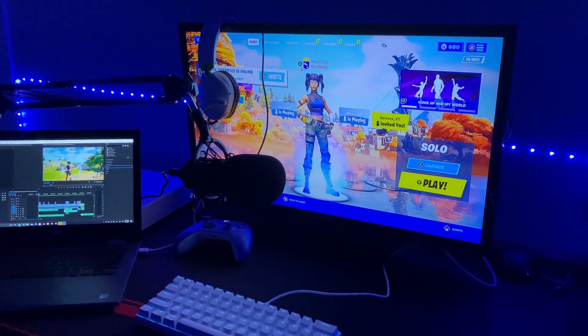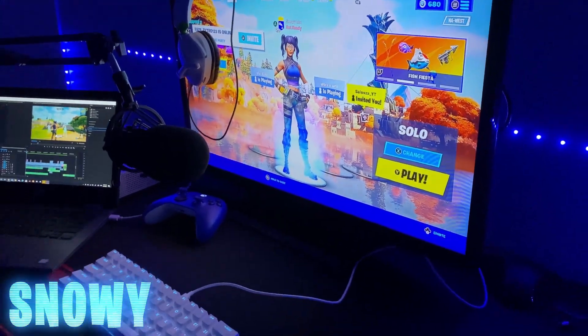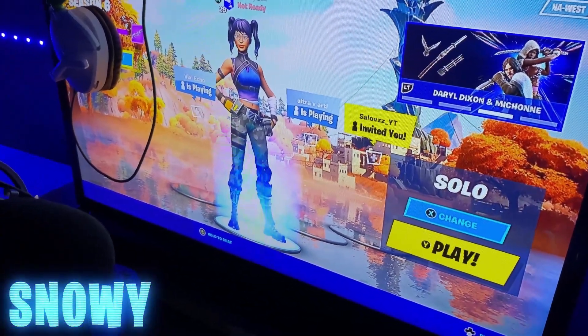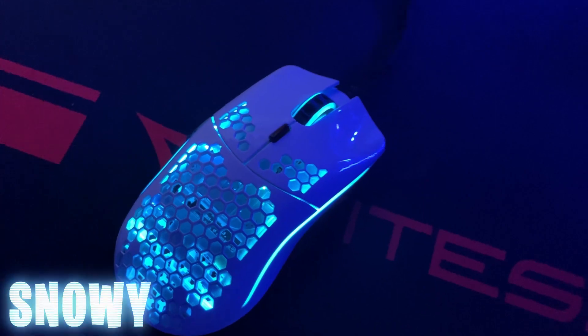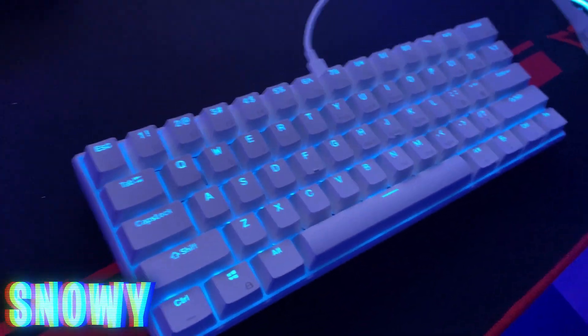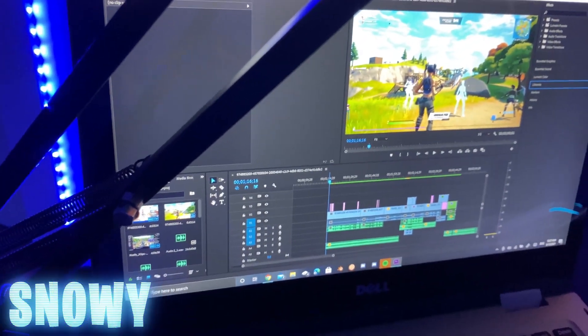Hey, it's your favorite irrelevant content creator Snowy — gonna be showing you guys my setup. I'd definitely have a PC by now if I didn't fail today's test, so I gotta wait till summer. Anyways, let's get to the setup. Here I got my Model O mouse, keeping it on blue because that is my setup color. Got my RK61 keyboard, also in blue — a good keyboard. Then we got my laptop, this is where I edit, stream, and talk to my friends on Discord.